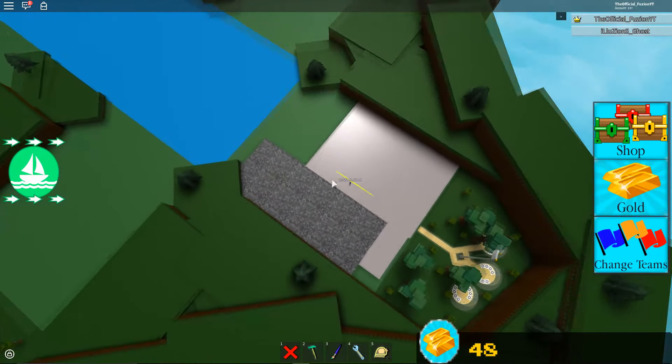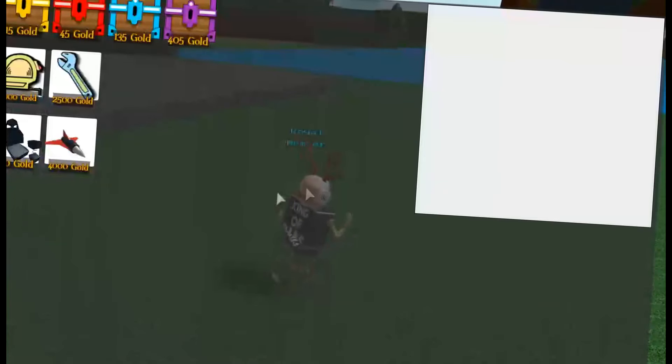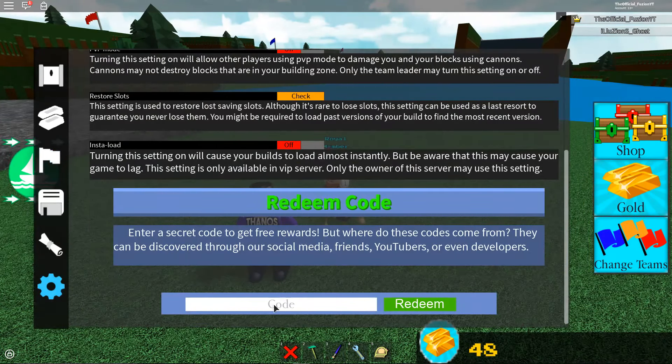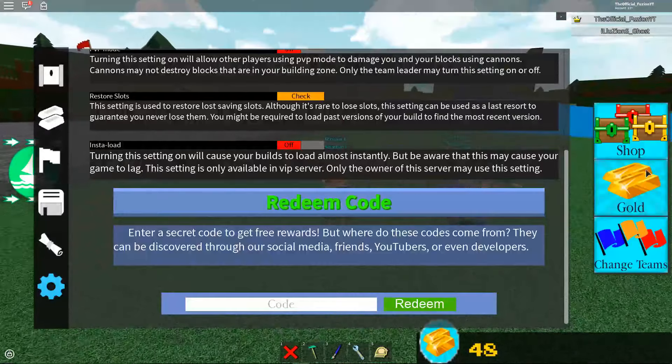That's basically what the tape measure tool is — very cool. Now let's get into the code. Funky, get in here. We're going to go over to redeem code. The code is capital B-L-O-E-D-E-D blocks. You ready to redeem? I already hit redeem — the code does work. You get a boxing glove. That's 100 free gold right there!